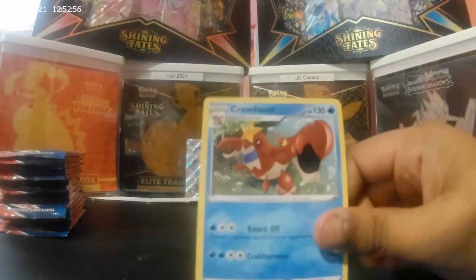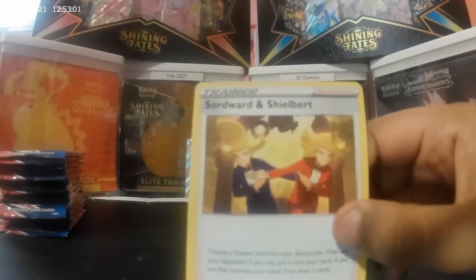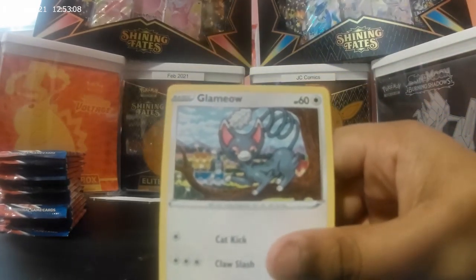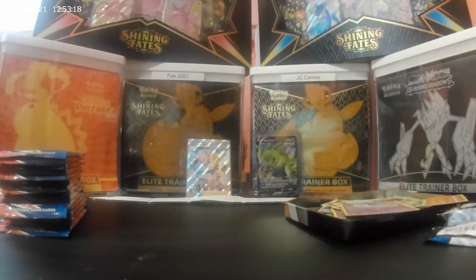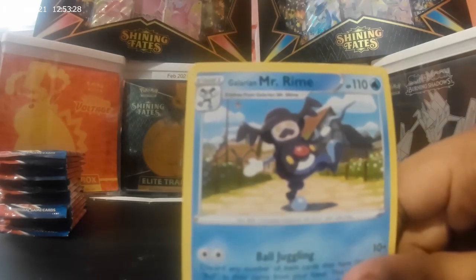Clauncher, Sword Wall, Shield Bar, Indie, Glimmeow, Sizzlipede, Onix, Chingling, Rollycoli, Galarian Mr. Rhyme. And the last one is energy.